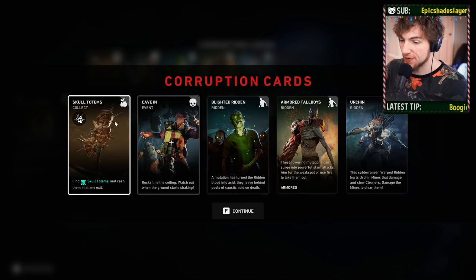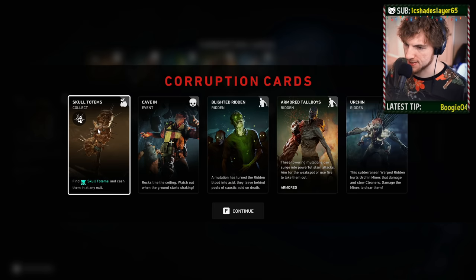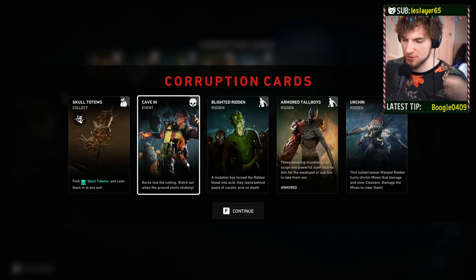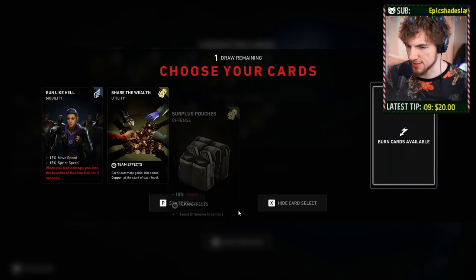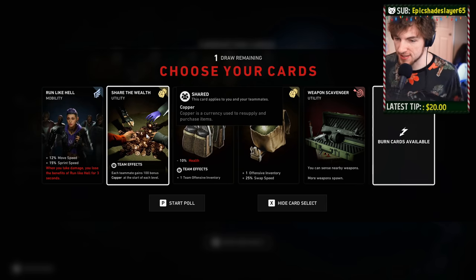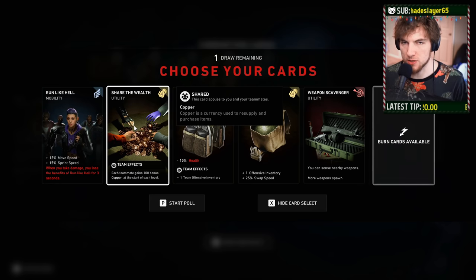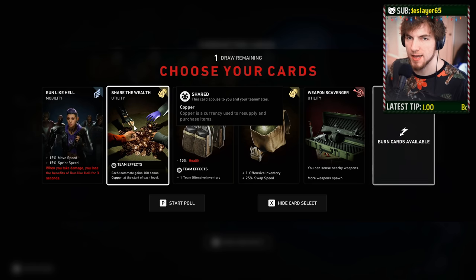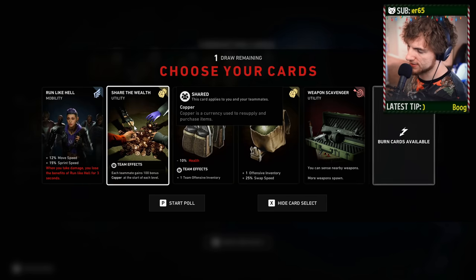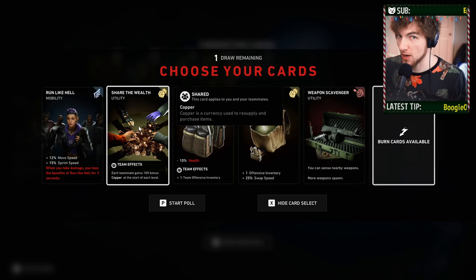Once you're in the tunnels, there are going to be specific cards for the tunnels. The Skull Totems card is going to be one of them — arguably the whole point of being in the tunnels is finding those Skull Totems and getting out. There are also cards unique to the tunnels, like Cave Inn, which makes rocks fall from the ceiling. Something important: Share the Wealth is not going to work in the tunnels. Fresh Bandage is not going to work in the tunnels. Safe Room cards do not proc when you're in the tunnels. So you might want to consider other cards like Money Grubbers if you're going in the tunnels a lot.